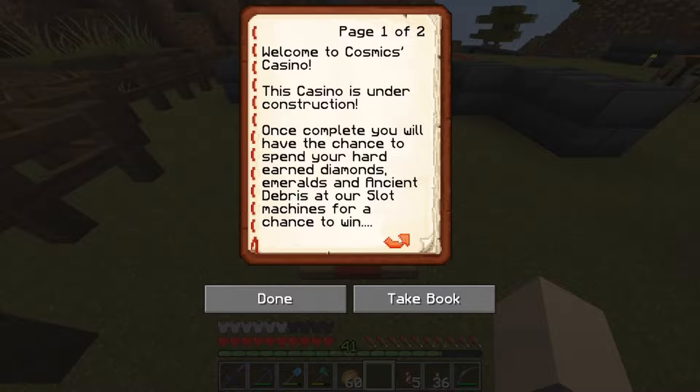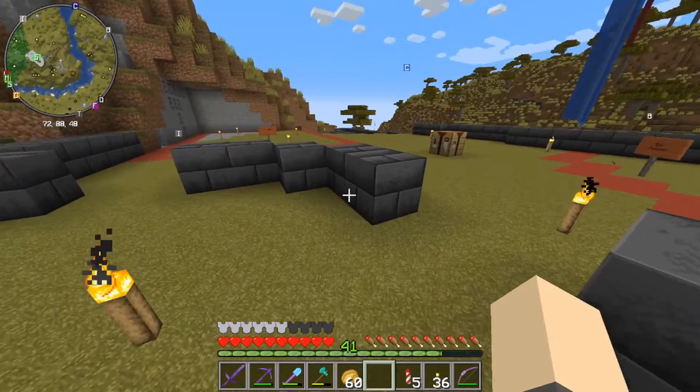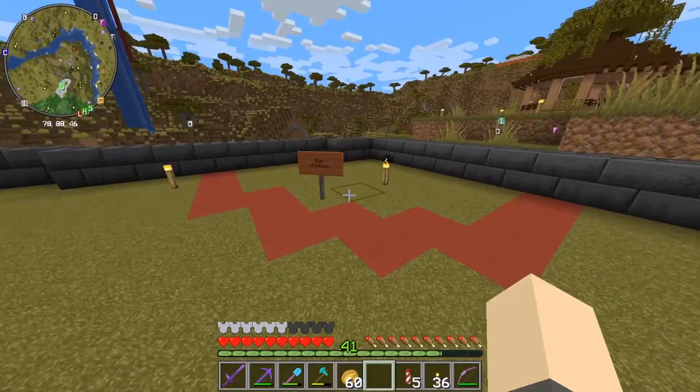Basically it says: when this is complete, you can spend your hard-earned diamonds, emeralds, and ancient debris at our slot machines for a chance to win rewards such as more diamonds, emeralds, or netherite. And if you win big, god tier items - because I have secret villagers that have great books, so we're keeping that secret.